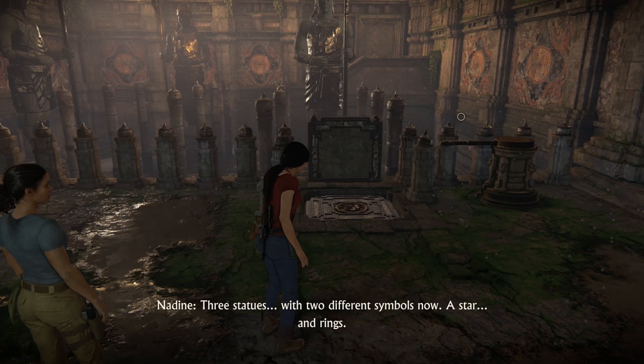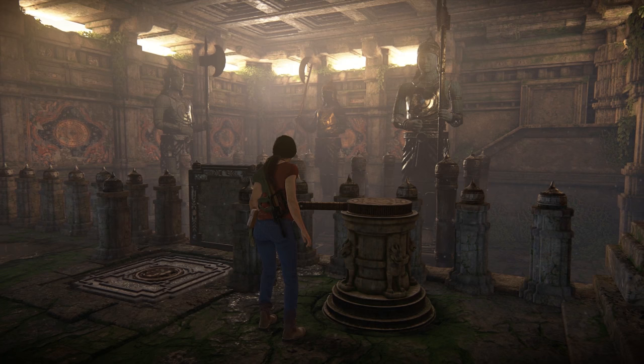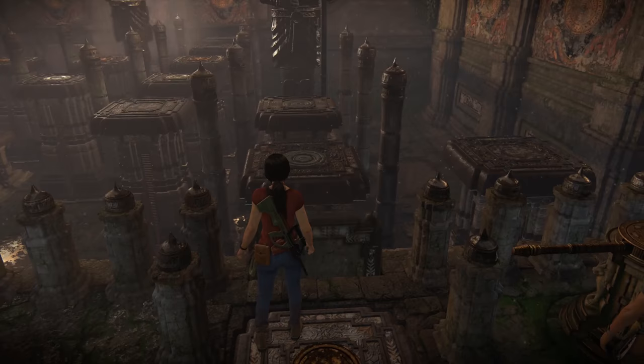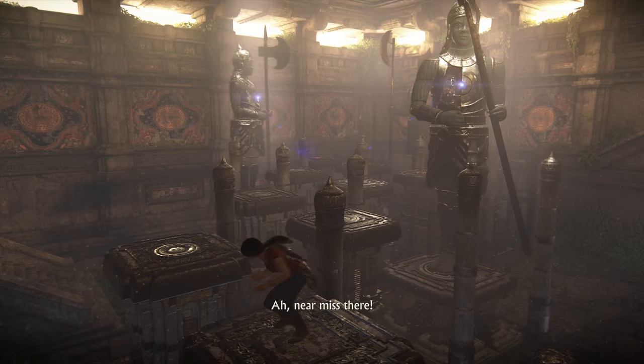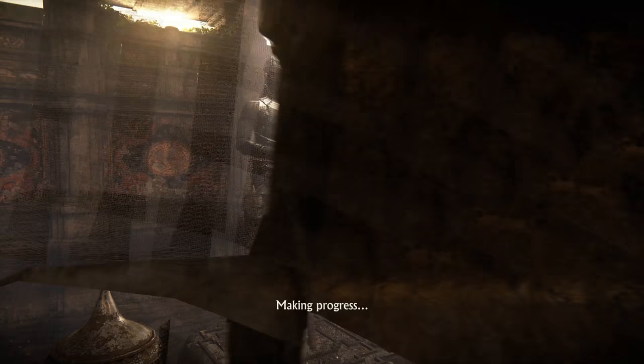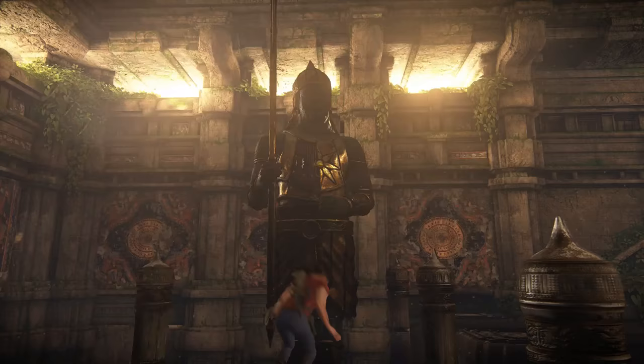The second part has a few more statues and is a little more tricky, but once you figure it out, not a big problem. Jump onto the first platform, jump to the right to get past the first statue. Now jump onto this one, jump to the left to activate that statue, now jump forward, jump right, and take the path to the exit.